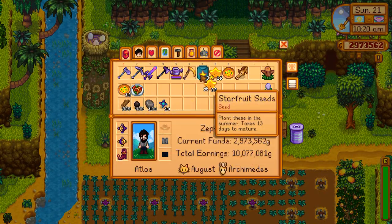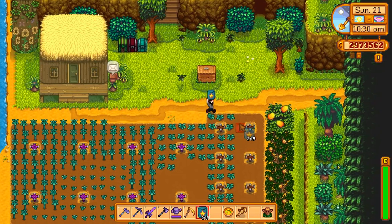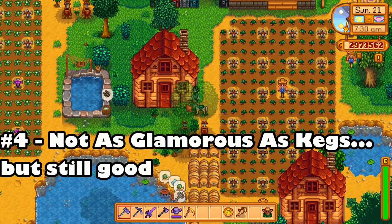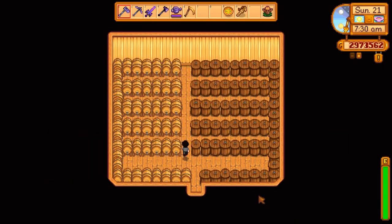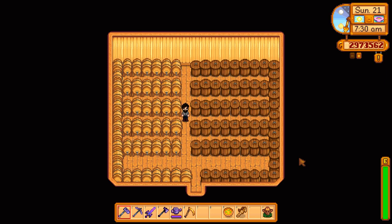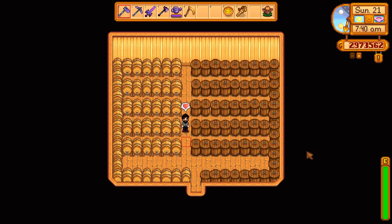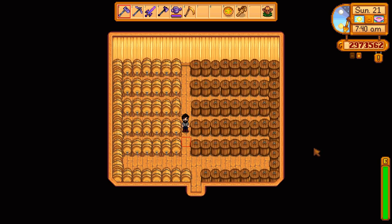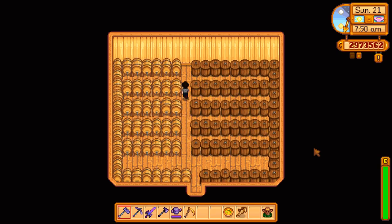Number four is a tip that's more useful in the early to mid game: use preserve jars as well as kegs. Preserve jars and kegs use mostly different ingredients to craft. So while you are building up the supplies for your kegs, you can use preserve jars to supplement that artisan good income. There are a few items that are actually more profitable in preserve jars, one example being pumpkins and the other being cabbage.